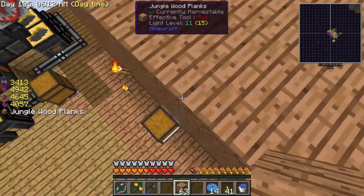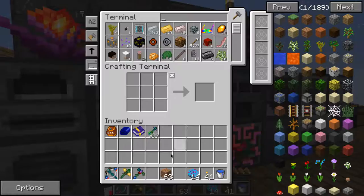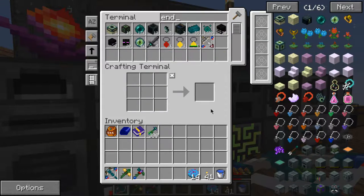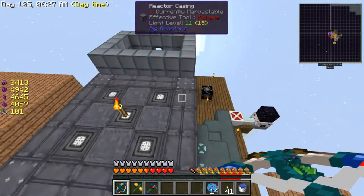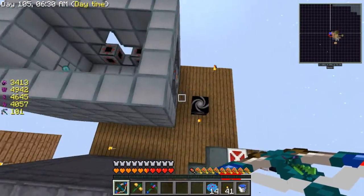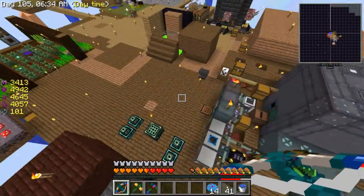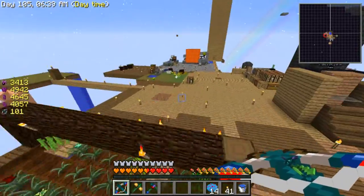Yeah, that's just making me enderpearls - goes into this chest and it goes into the ME system. So I'm guessing I'll have a nice supply of enderpearls again. Should be endless this time. I might put a sound muffler there because I don't like the sound. Last episode I went to the Deep Dark and I don't want to go there again for a little bit.